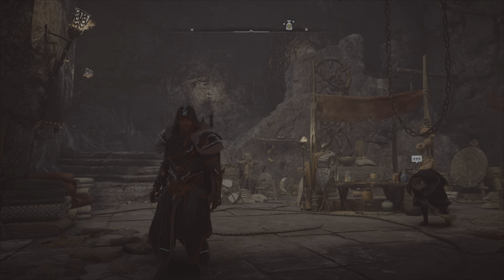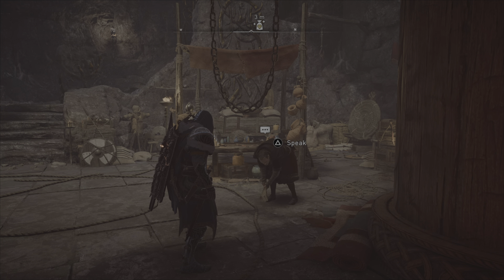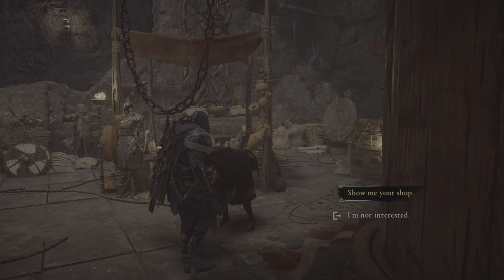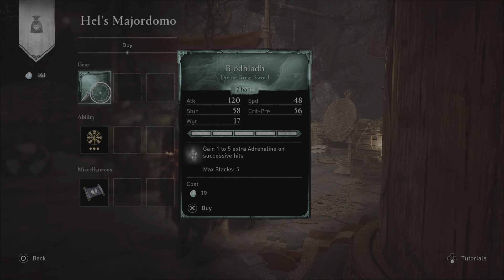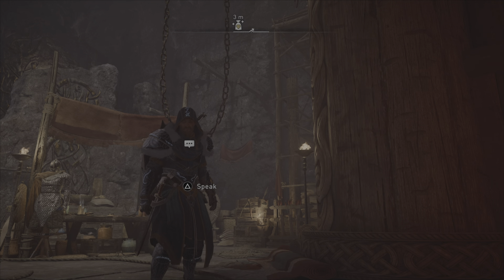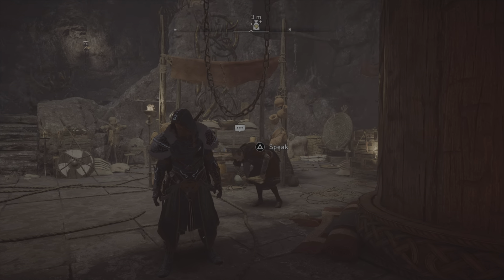Alternatively, if you choose to take the portal to the right when you're in Helheim, there's a trader there. His weapon is max upgraded — it's a divine greater so it's not as good as legendary, but it's level five and two-handed. I'm not going to buy it myself since I don't need it, but that could be an option for you — you might have different weapons you can work with on your run.